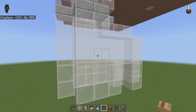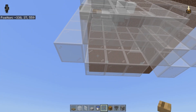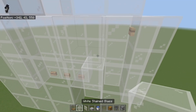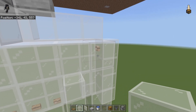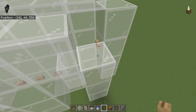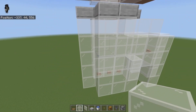Your villager holding cell should be looking like this. Come down here and place in three buttons right here. We also need to place a button on the face of that block right there. Now it's time for the water — but I accidentally placed one button one block too high, so let's move that down to where it belongs. Now we need to add the water.